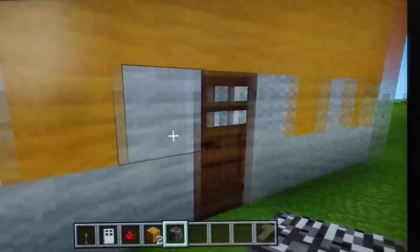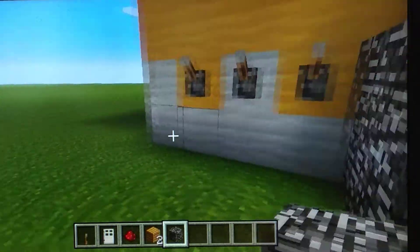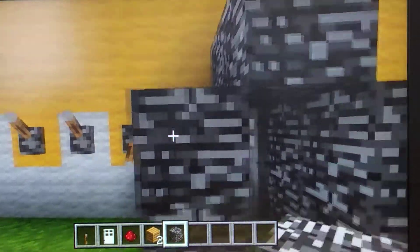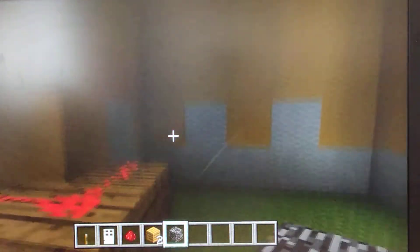You have to guess which story it is — and I know which one it is, it's this one. I have to guess the code, and I know which one it is — that one. You can see the redstone connected in there. Let's get some torches. Put this in.